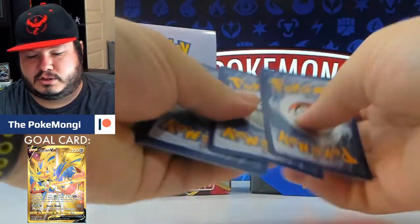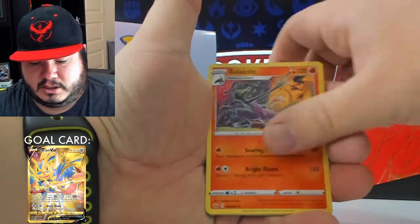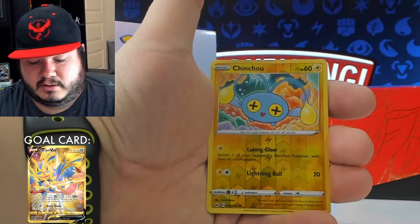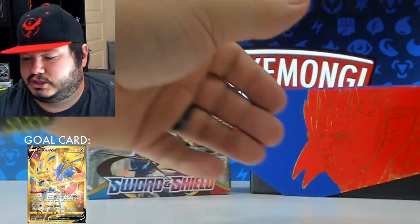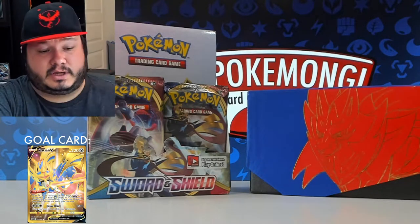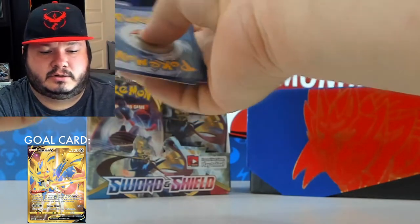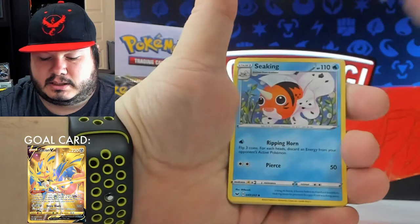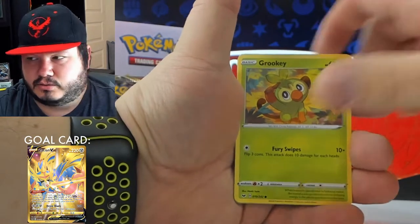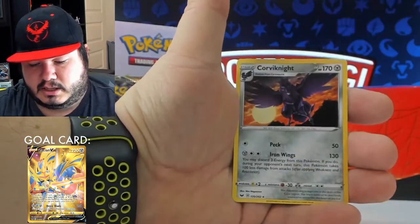Code card for you guys. Energy, Switch, Flapple, Salazzle, Maractus, Pikachu, Galarian Meowth, Sizzlipede, Wobbuffet, Chinchow, and Galarian Rapidash. Hopefully you guys are staying nice and safe, staying inside, staying healthy — that's what's most important. Code card for you. Energy, Seekin, Wacky, Lucky Egg, Rookidee, Crabby, Rookidee, Mudray, Hoothoot, reverse Galarian Ponyta, and Corviknight for the rare.